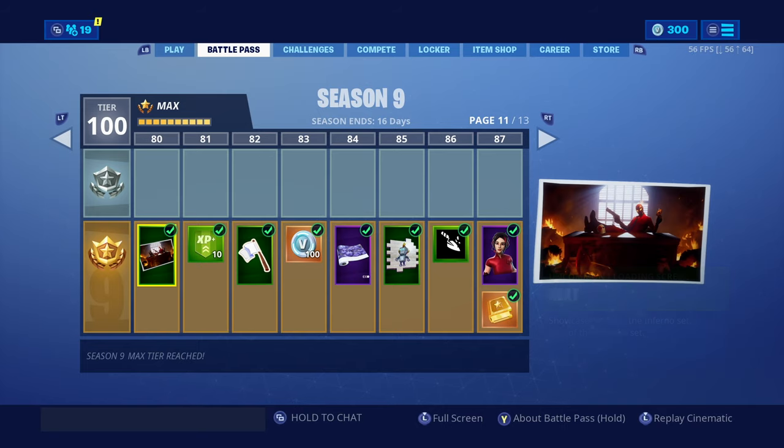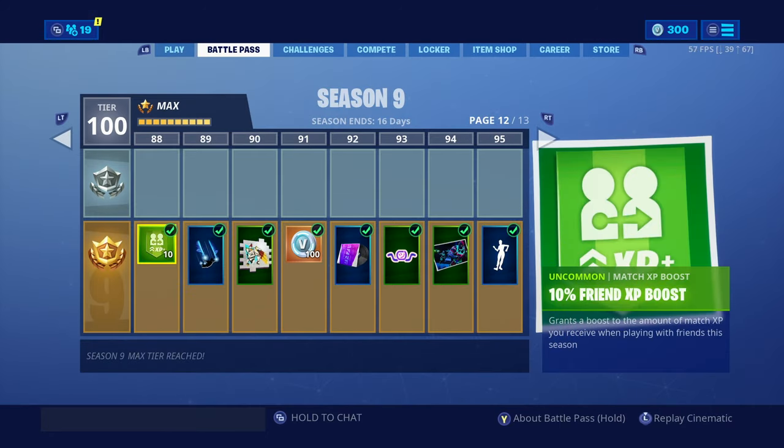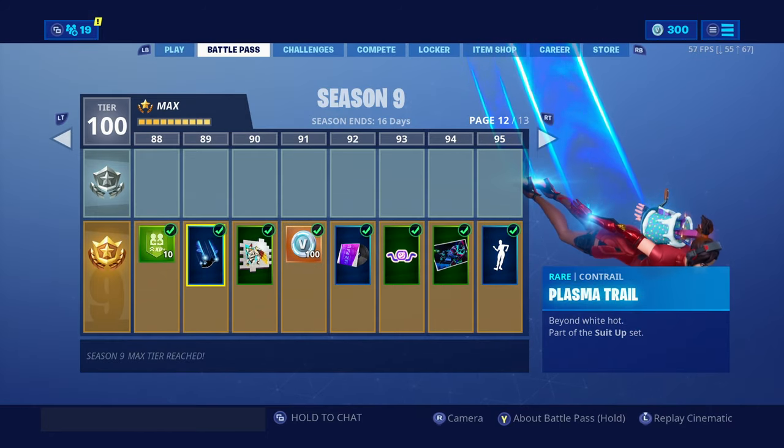The two outfits that you're going to need for today are going to be the Demi outfit found at tier 87, and you will also need to put on the plasma trail found at tier 89.